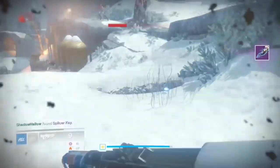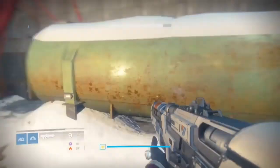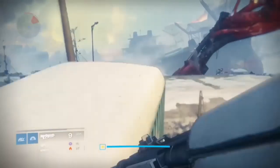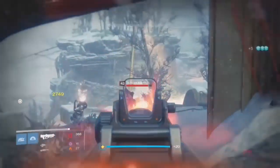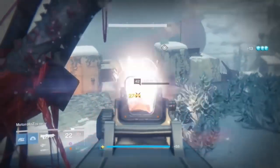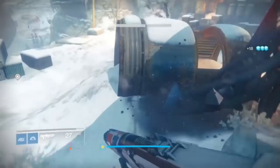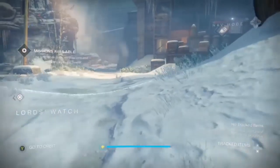The first thing you want to do before any of that is complete the storyline mission in Rise of Iron. Once you do that you're going to get several missions. The first mission you want to do is the one that requires you to scan the anomaly near the Archon. The reason you want to complete these storylines first is because you unlock the patrol missions in the Plaguelands.